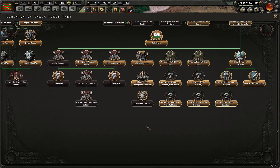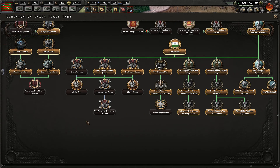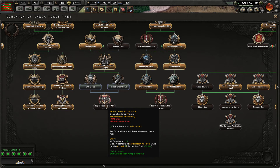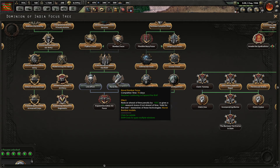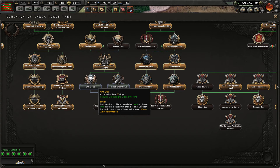Trying to take another national focus here — looks like we still cannot take this one, which is fine. Aircraft production costs minus 10% here. Naval bomber models — we don't have any of those currently. So let's take the naval bomber focus.